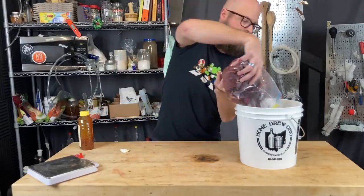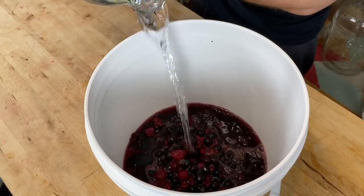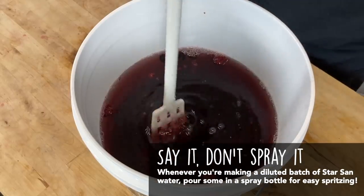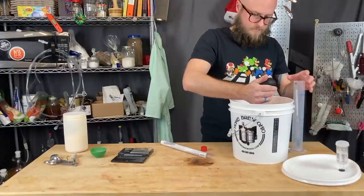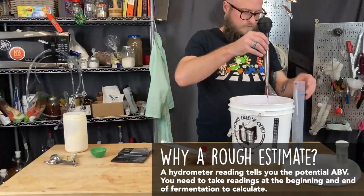Then our frozen and thawed fruit goes in and we top that up to the one-gallon mark with water. As our berries break down they will release their juices, and we should have about one gallon total of liquid when primary fermentation is complete. Then we sanitize our mash paddle and give it a good stir to make sure the honey is completely incorporated. The gear we're brewing with here comes with Homebrew Ohio's beginner mead making kit, which we feel is a really great introductory kit. It comes with brewing vessels, an auto siphon, hydrometer, and a lot of other bells and whistles. There's a link to that product in the description. Here I'm using a hydrometer to measure the density of the liquid, which gives us a rough but fairly reliable estimate of the potential alcohol by volume of the finished mead.